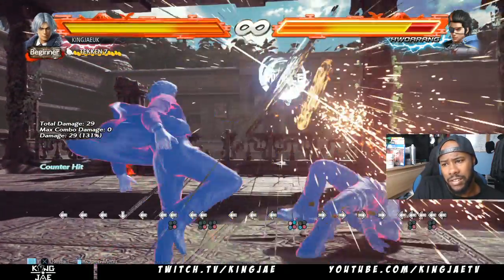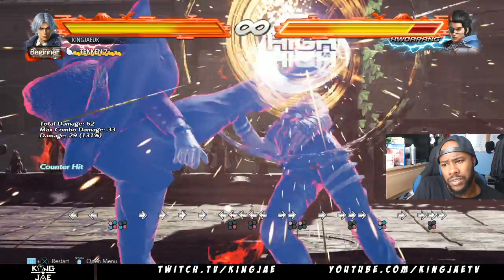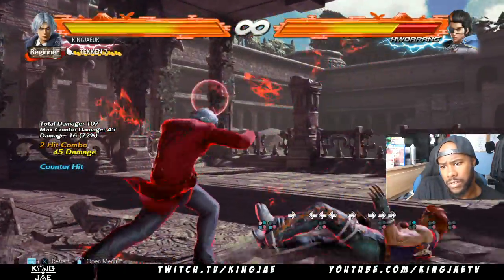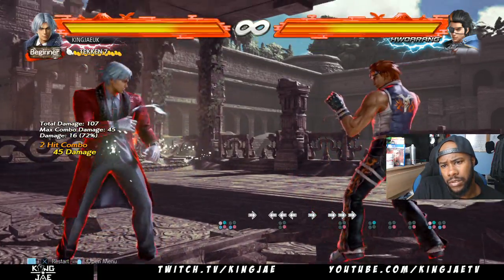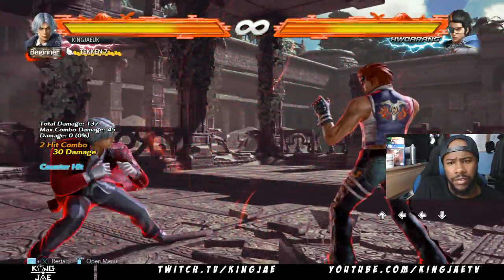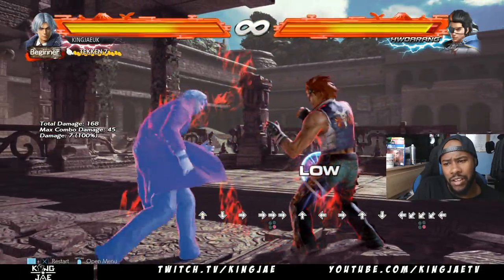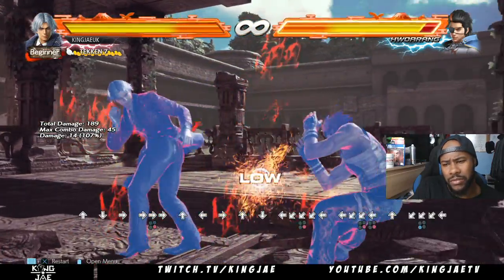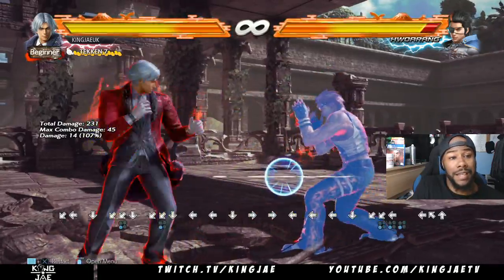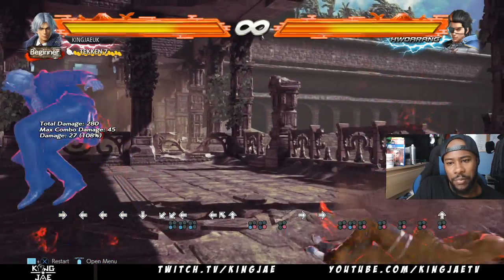Then you do forward 4, which is a good move. Down back 3 is a good move as well to zone people. He has a stance as well — Hitman. So that is 3 plus 4.